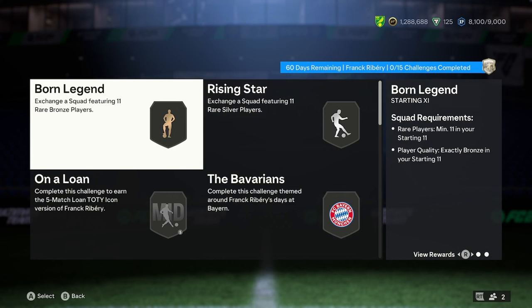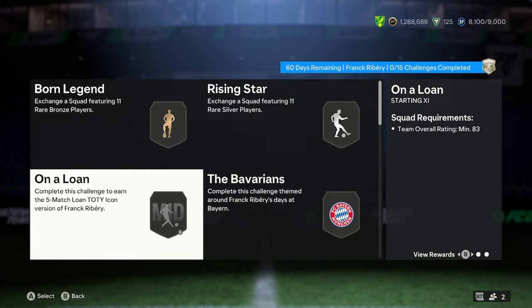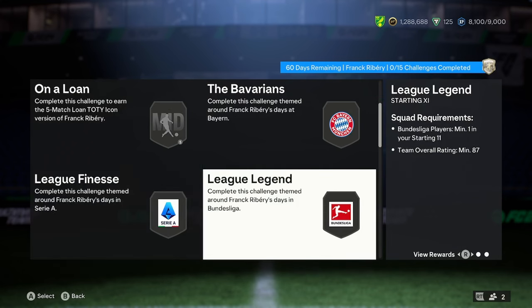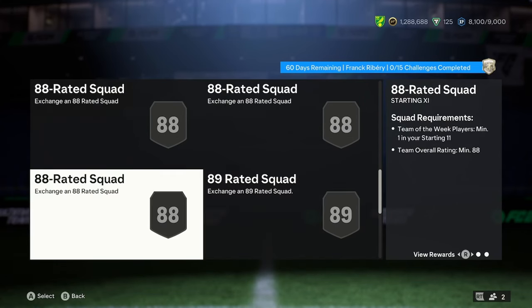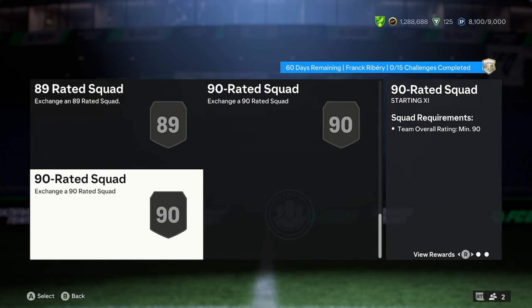Let's have a look at the price. So we've got bronze rare, silver rare squad, an 83 for the loan, an 86 for a team-of-the-week squad, then 87-rated squads, and 88-rated squads for a team-of-the-week, then an 89, and a 90-rated squad.